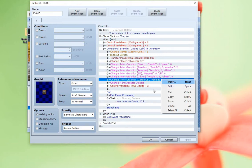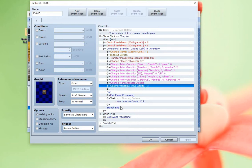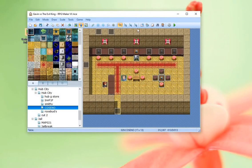Exit equals 2. I don't remember exactly what I'm using the exit variable for, but we'll look for it later. We click OK and move on.